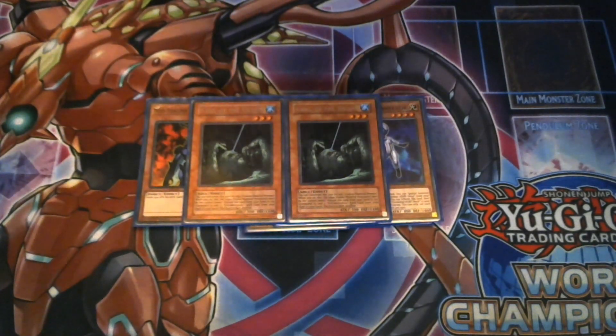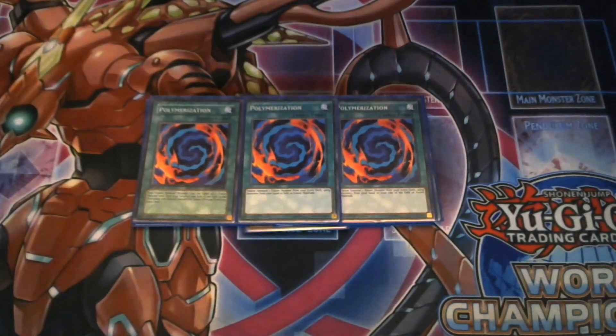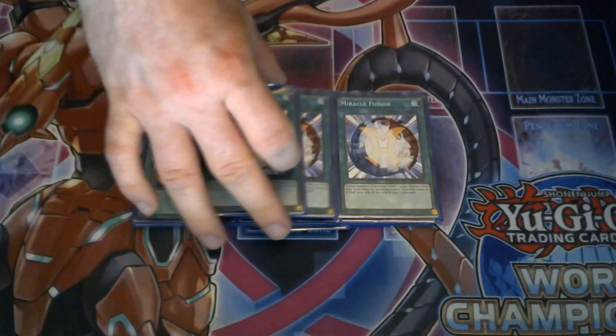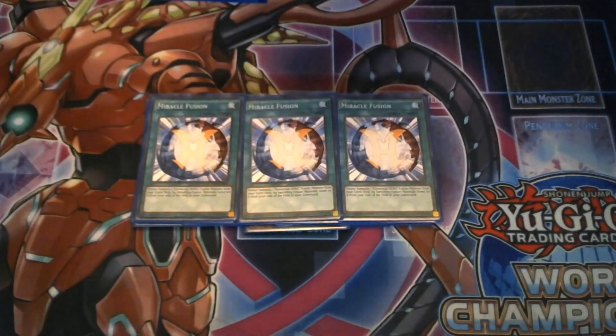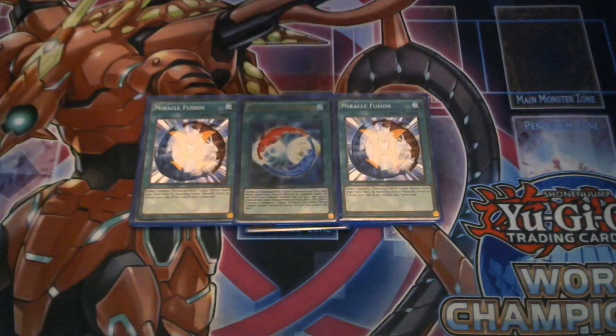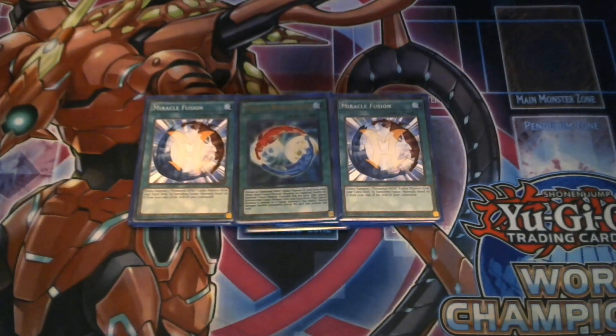Moving on to spells: I'm running three copies of Polymerization as the main fusion spell, plus Miracle Fusion. These two are your main power fusion spells — Poly is your standard fusion spell to access all your extra deck fusions, and Miracle Fusion lets you fuse from the graveyard for your big power plays. I'm also playing one Power Bond, to continue fusion plays and as a nice topdeck when you have the needed Hero materials in hand.